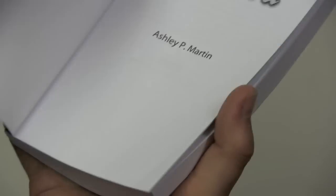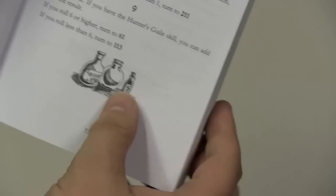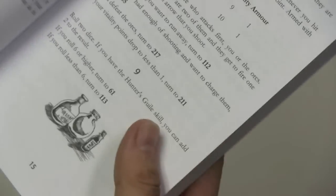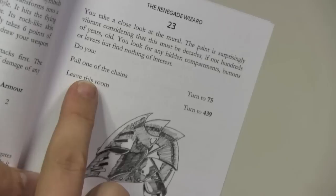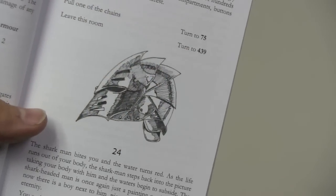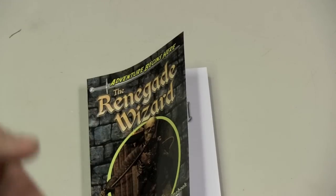What the game is going to do is, many times, simply give you a choice. Like down here, you can see: roll two dice, and if you roll that, go here; if you roll that, go here. Sometimes it will ask what do you want to do — do you want to pull one of the chains, or do you want to leave this room? And different things are going to happen. The game is going to revolve, though, around fighting, of course, and it's a fantasy game.